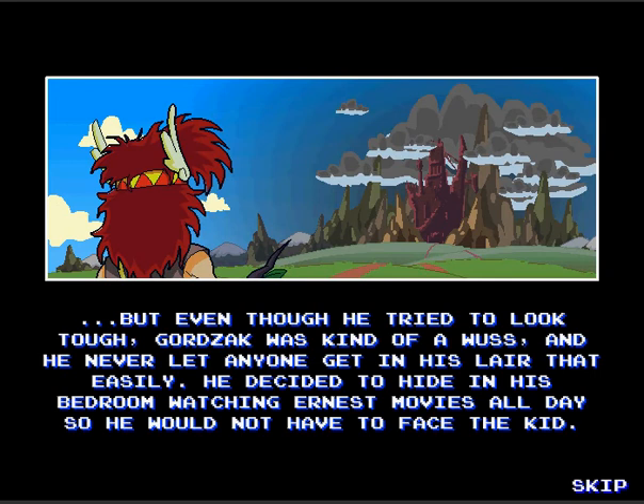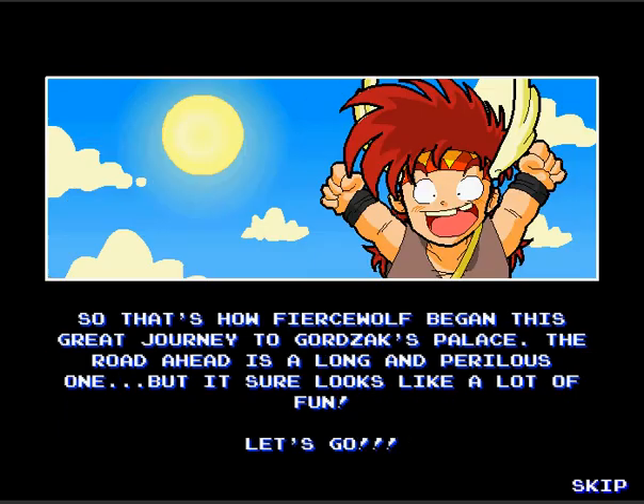But even though he tried to look tough, Gord Sack was kind of a wuss, and he never let anyone get in his lair that easily. He decided to hide in his bedroom, watching earnest movies all day, so he would not have to face the kid. So that's how a fierce wolf began this great journey to Gord Sack's palace. The road ahead is a long and perilous one, but it sure looks like a lot of fun! Let's go!